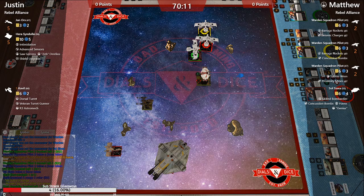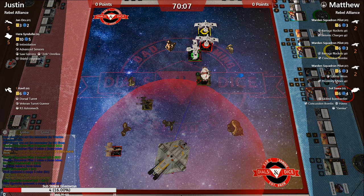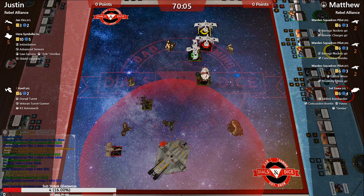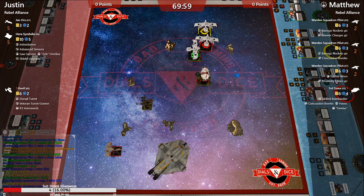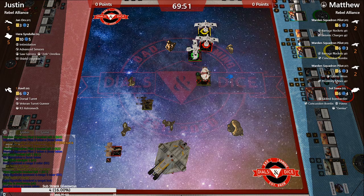Concussion bombs are a good call from Matt because Justin's ships are all pretty thick and only one agility — really, the only ship on the board with more than one agility is Jan. I'm guessing this game's not going to go completely to time.